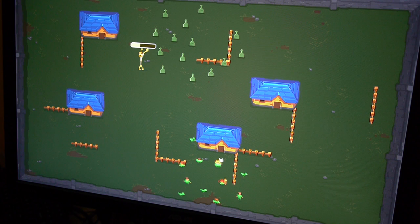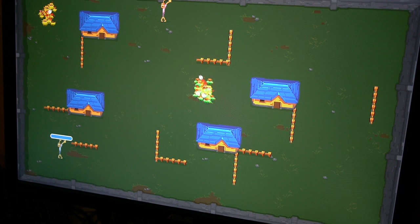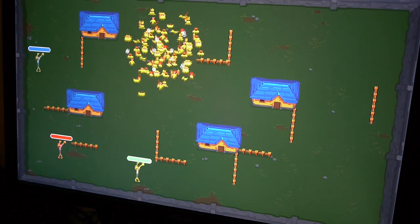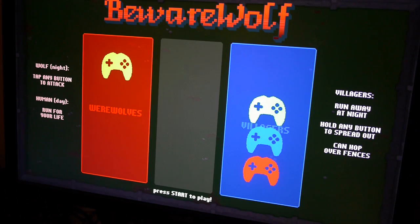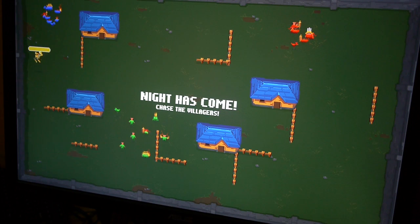You can use the spreading out ability to basically keep yourself from getting killed in one wolf swipe. It actually supports up to eight players — I've got four controllers plugged in here. With real people playing it's a lot better. You can have teams, so you have two villagers and two werewolves, and it'll balance things out automatically. If you have three werewolves you'll get a huge group of villagers to compensate, and if you have one werewolf and three sets of villagers you'll get fewer villagers per team.